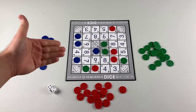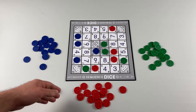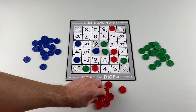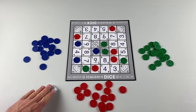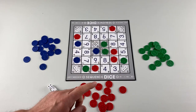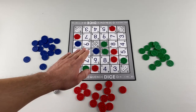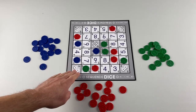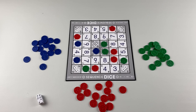If a player rolls a number that is completely covered by chips, they are able to replace one of their opponent's chips with a chip of their own. For example, if all the 6s are covered and it's red's turn, they can remove the blue chip from that 6 and replace it with a red one. If red had already covered all the 6s themselves, they simply pass their turn. This rule even applies to 2s and 12s — if all of those spaces are covered, a player can replace an opponent's chip there. So 2s and 12s are only safe from a 10 being rolled, not from this replacement rule.